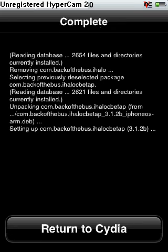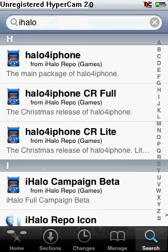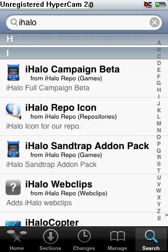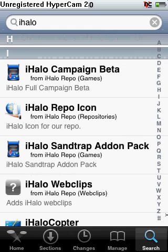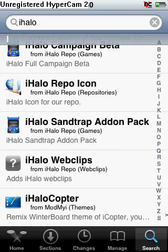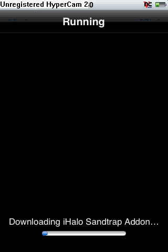Alright guys, it's done again. After you've got that, return to Cydia and go back to Search. Then you're going to need to get iHalo Reaper Icon — but that's already installed. It might have already installed it, it might not have. If it hasn't, you're going to need to get that. And then you're going to need to get iHalo Sandtrap Add-on Pack. I'm not sure what this does, but you just need to get it, otherwise it won't work.